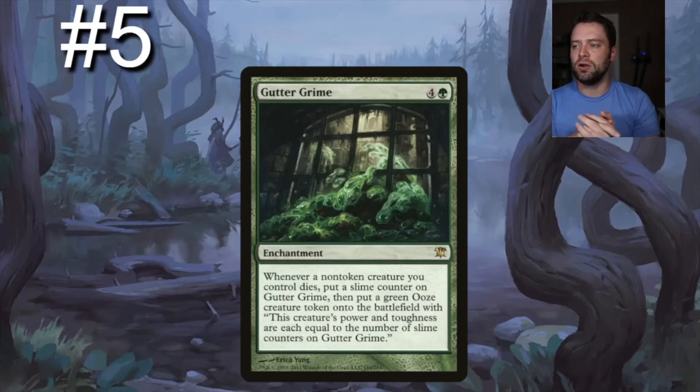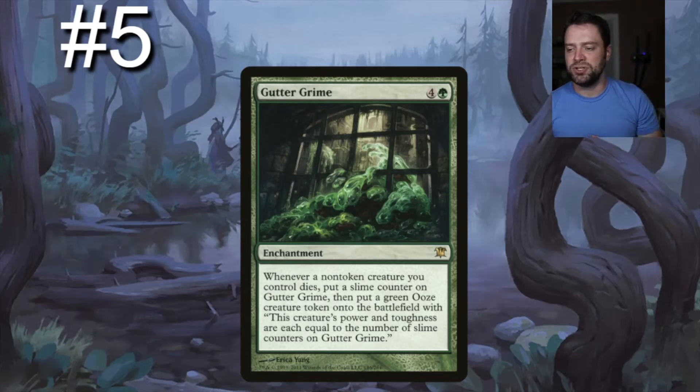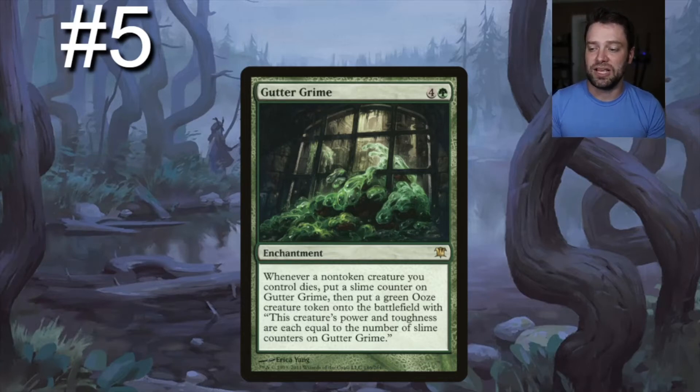Next up we have Gutter Grime, a five-drop — one green, four generic. Whenever a non-token creature you control dies, put a slime counter on Gutter Grime, then put a green Ooze creature token onto the battlefield whose power and toughness each equal the number of slime counters on Gutter Grime. Every time a non-token creature dies, all those Oozes get bigger — it's like a green card that generates a lot of creatures that grow surprisingly big.